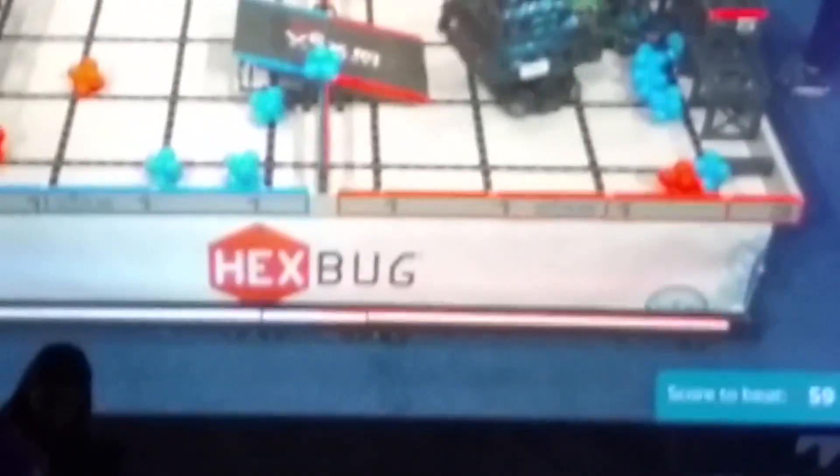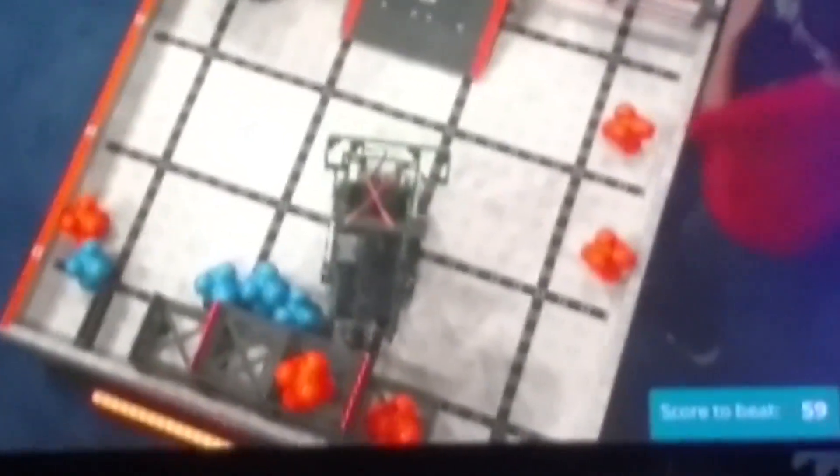All blue, looks like they're already towards that fence — 1, 2, 3 hex balls scoring in the blue scoring zone. Drivers have switched controllers during the match as they should, because everybody gets a chance to drive. Both robots represent Omni-wheel drive here in this match. We've got 1, 2 hex balls scored up high in the elevated goals, 1 in the low goal on the orange scoring side of the field.